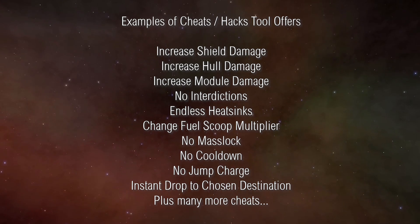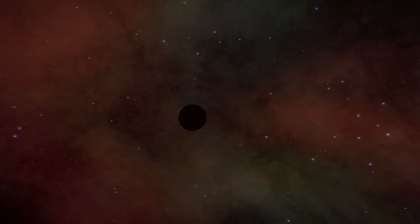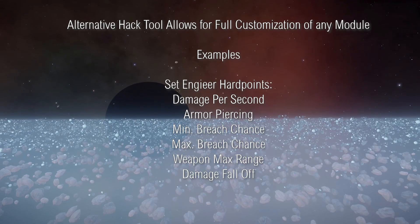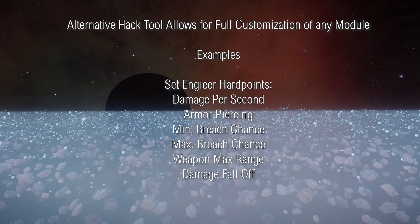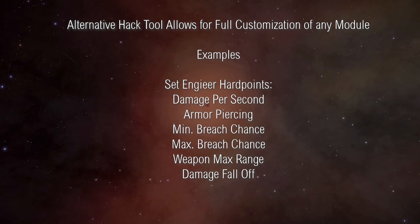There are also a number of other hacks out there. These ones are perhaps potentially far more serious because they're that much harder to detect. This particular hack allows you to customise and modify all the modules of your ship. You can set your own tolerances, your own limits, sometimes exceeding way beyond what the ship should actually be capable of.